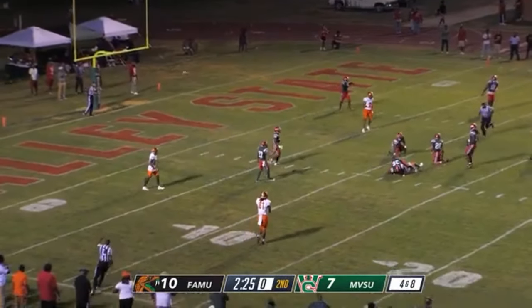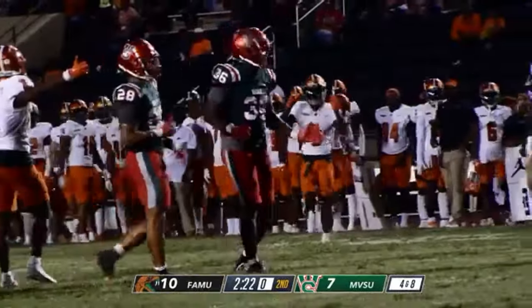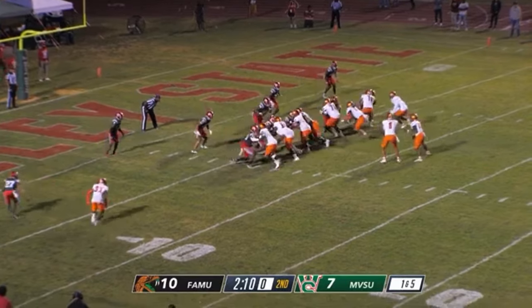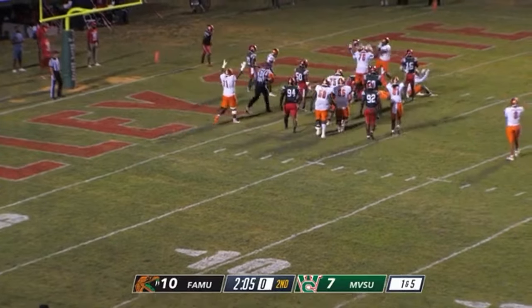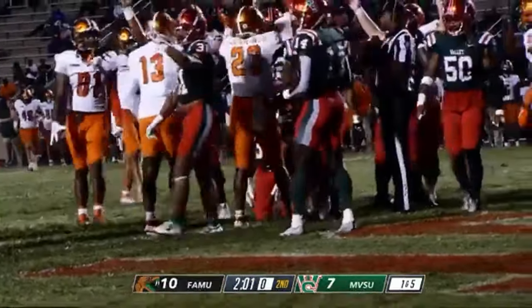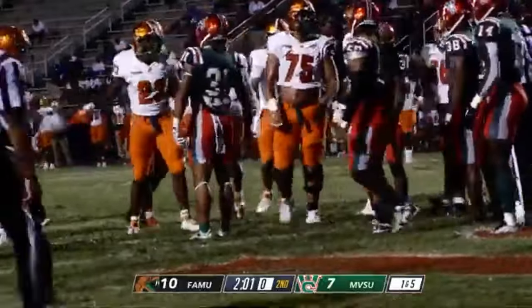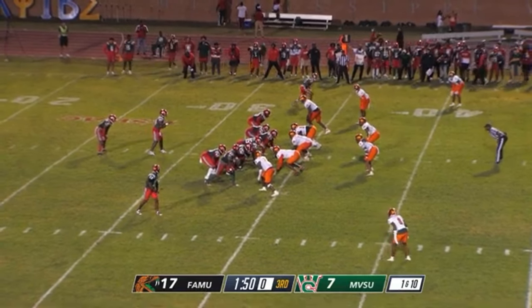The first down pass would be a pass. First and ten — handoff right. Then handoff, the Rattlers strike as they try to extend the motion for the Delta Devils on number 13, Kidd Ross.